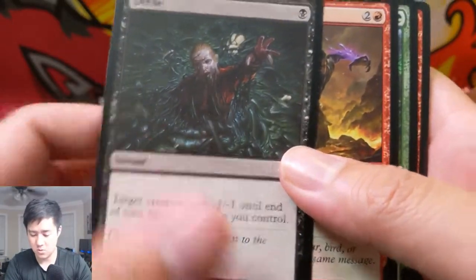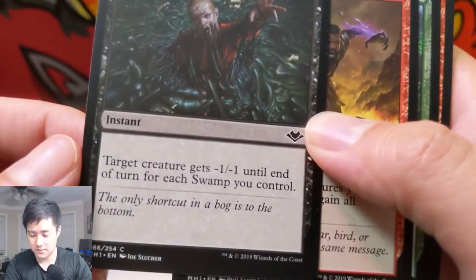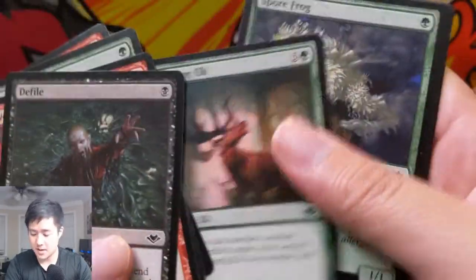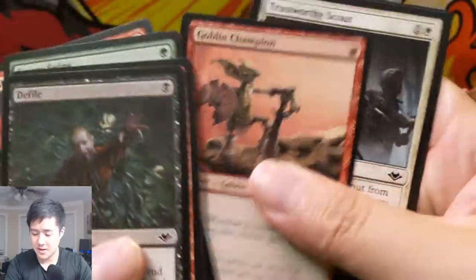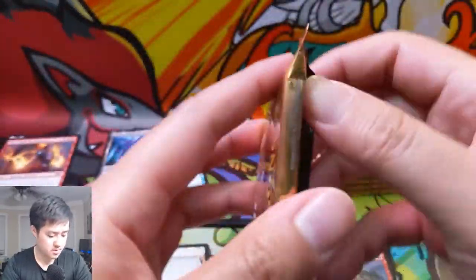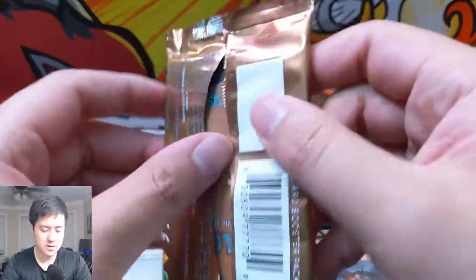Defile — oh that's a pretty cool card. Each creature gets minus one for each swamp you control. It should be pretty good. I could actually see that being pretty good for Modern or even Legacy — it's pretty good removal as long as you have some swamps.